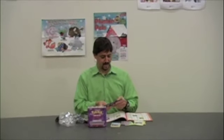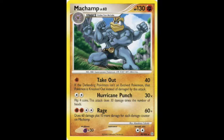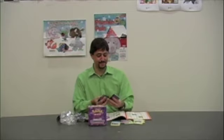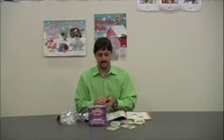We got a Stunky parallel card. Machamp — he's a good one. A lot of people like Machamp, put him in their card decks. 130 hit points — that guy packs a wallop. He's got Take Out, Hurricane Punch, and Rage. That's a pretty cool card. If you want to build a good deck, you've got to put Machamp in that one. Got Machoke, which is the evolution to Machamp. Got to have that card.